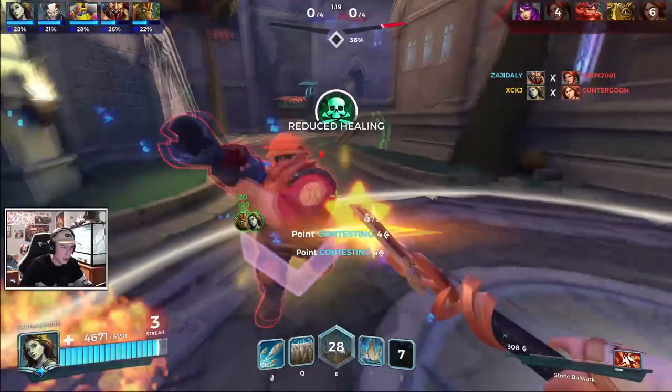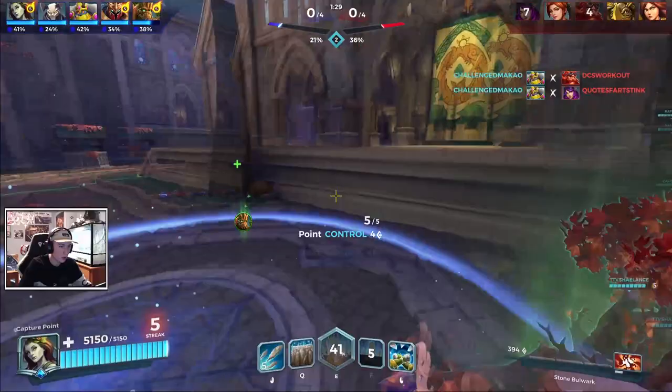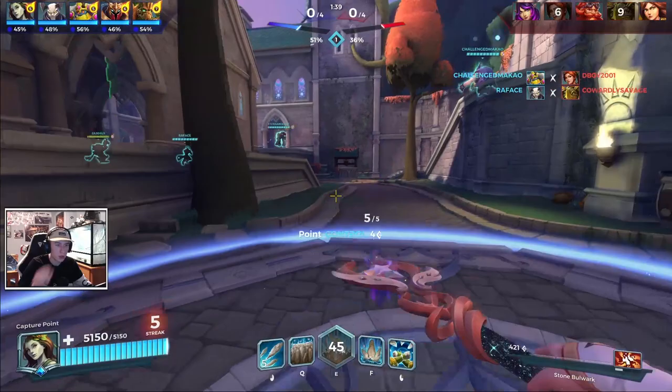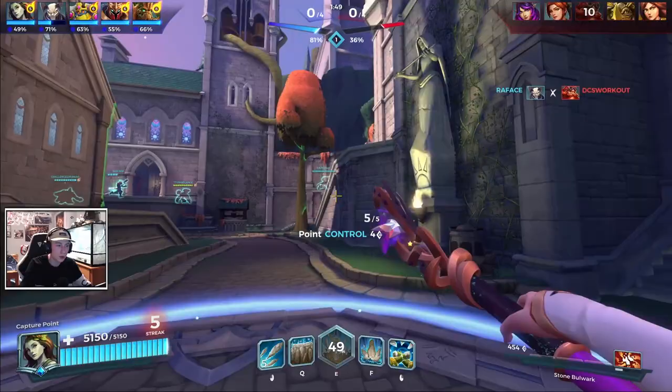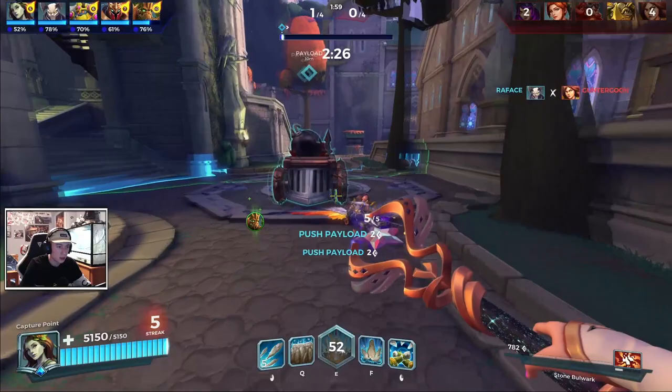I'm going to the point now. I don't have my right click, so I've got to be careful. We'll try to shield him off. Now we have a right click up. Let the Grover push. We got very lucky on that push right there. Now we're just standing on the point. Typically we'd have the healer on the point, but it's a Grover so he's got to be around the team to heal. I feel like I can do a good job soloing with all my abilities being up.